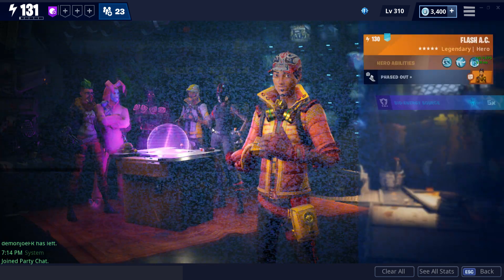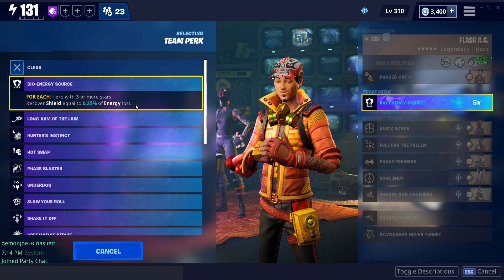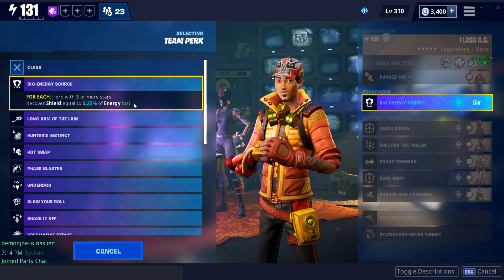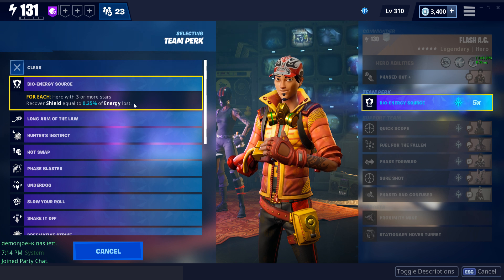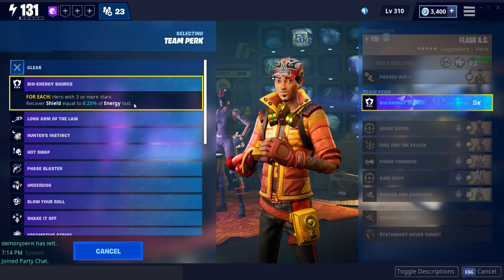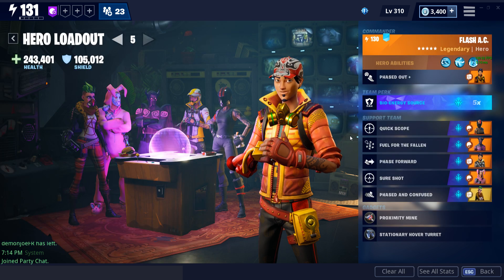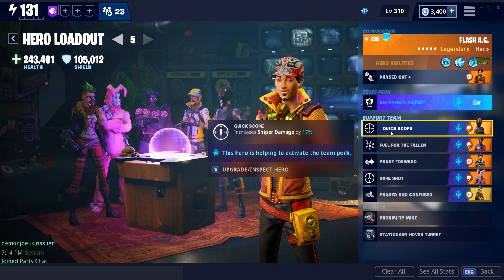We can go ahead and check out the team perk — we've got Bio Energy Source slotted here. This is a great survivability method that I favor over many other team perks. It has great synergy with phase shift using up energy, your spectral blade costing energy, as well as abilities like shock tower and seismic smash. All these things cost you energy and end up replenishing your shield. This is where you can really mix things up.